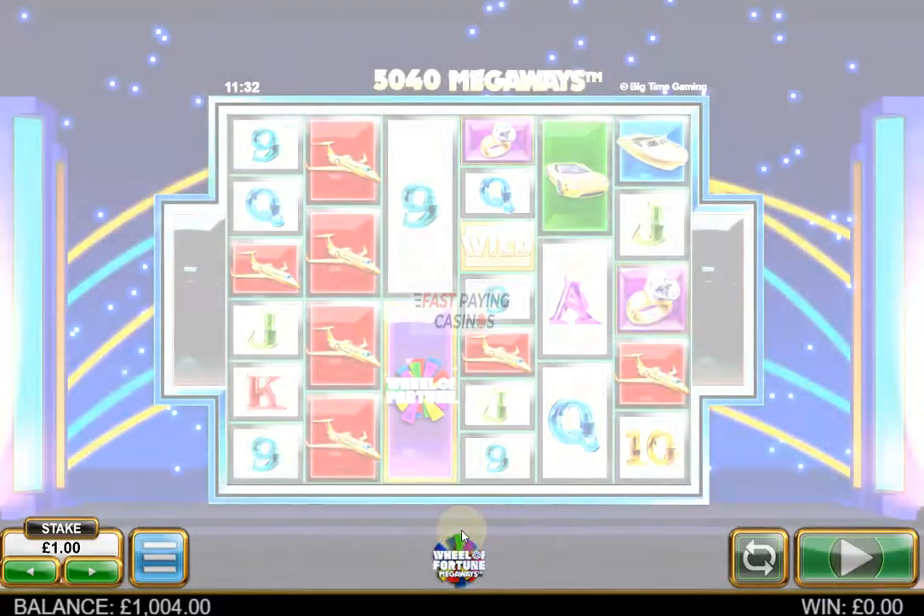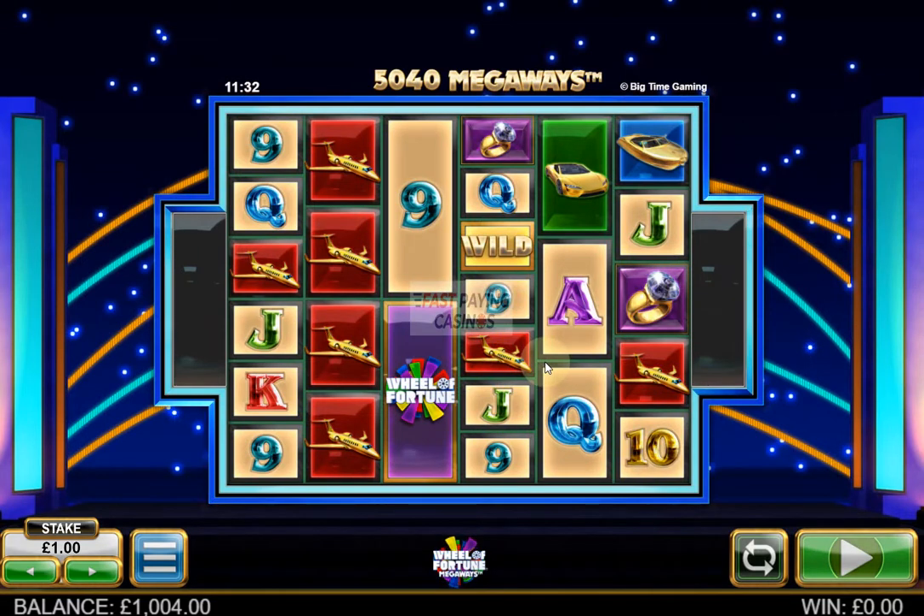This is a 64 to 117,649 ways game, which means each of the 6 reels can show 2 to 7 symbols. The mechanic is quite simple: single and stacked symbols, and wilds can appear on reels 2, 3, 4 and 5 and can randomly expand.